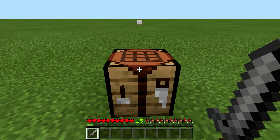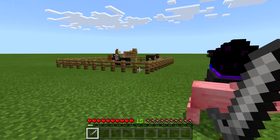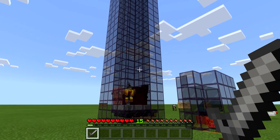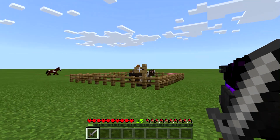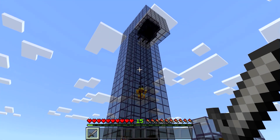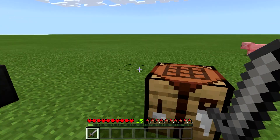Hello everybody and welcome to another advanced machinery tutorial. In this episode we're taking a look at mob spotters. We've got three different ones: passive, hostile, and nether.